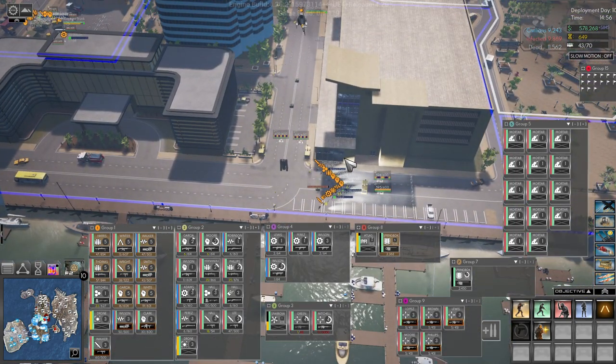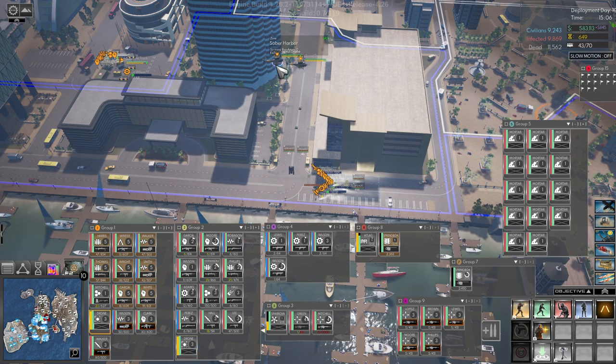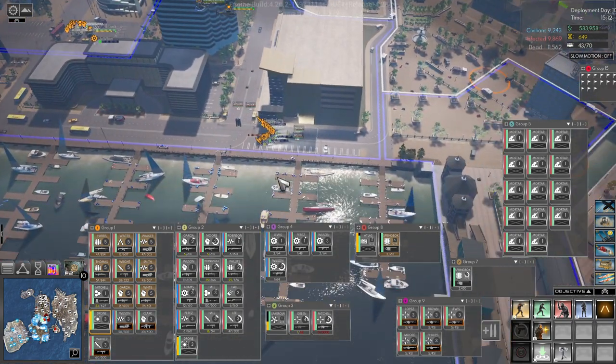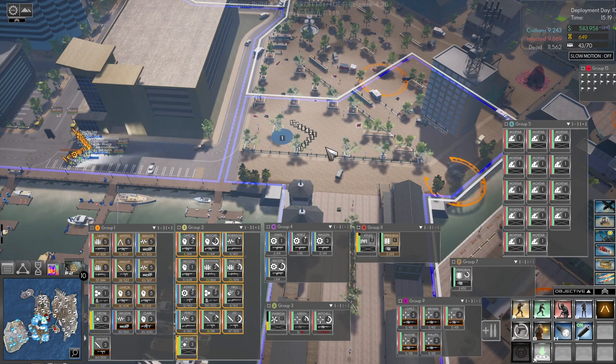It seems like after a while they kind of decide not to build new buildings. What is this scrap row? We have a scrap row there and a scrap row there. Let's send your scrap row over. Alright, that one is gone — let's start moving in.